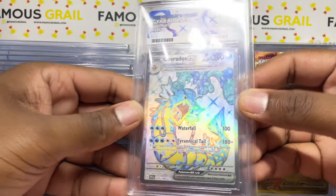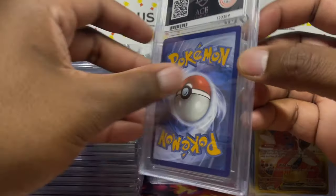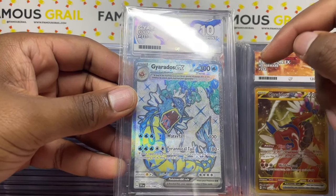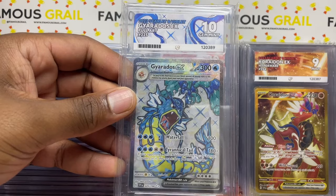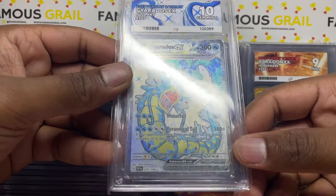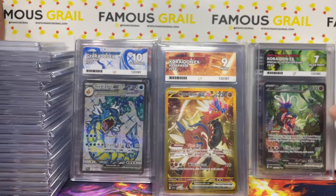Another gem mint ten on this one as well — let's go! I love these Terra full arts. Even though I hate the crowns, I can admire the art in the background — the Pokémon on the silver background looks sick. We'll take those gem mint tens.